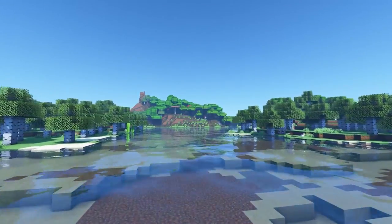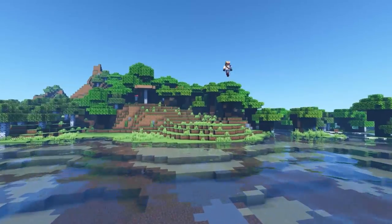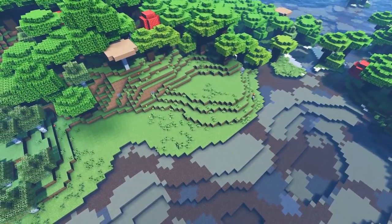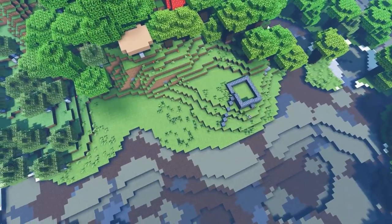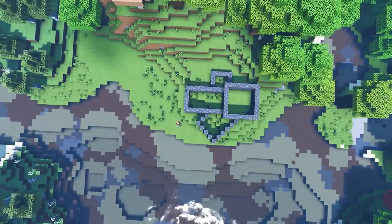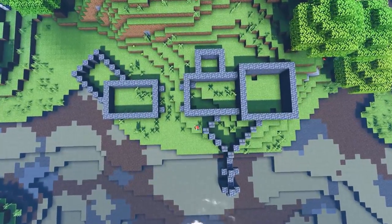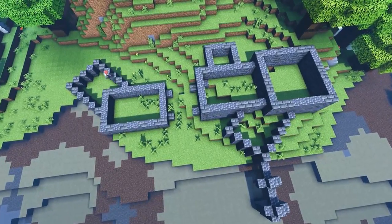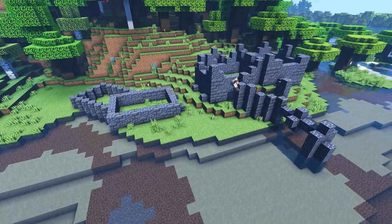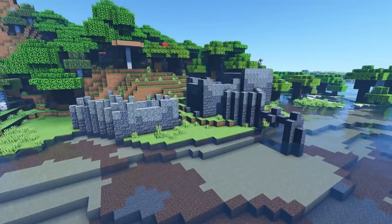This location inspired me so much, but you guys inspire me too by letting me know what you want to see. A lot of people suggested a lighthouse and a fishing dock, but mostly a water wheel — and that inspired me a lot because I haven't done one in a long time. I started with a little outline in deep slate, separating the build into two sections: a workstation and a starter house, connected by an overhanging walkway.